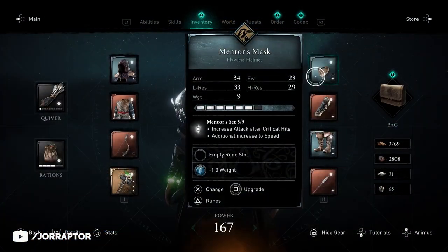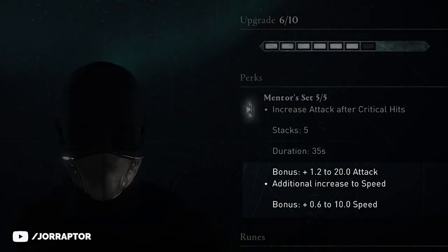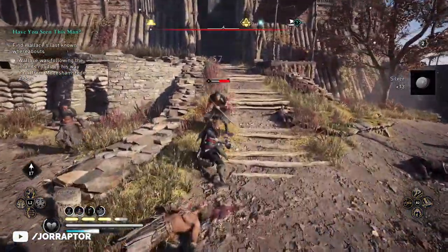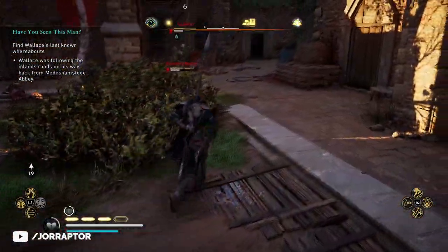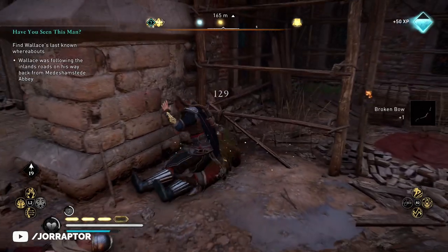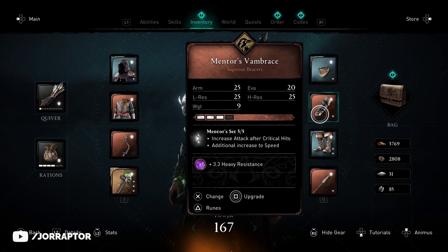The Mentor's set bonus is enhanced with the full set — scoring a crit also grants up to 10 extra speed for five critical hits, which is quite nice. The armor is lightweight so you're already moving quickly, and with a spear in the offhand to grab enemies and the mace being super fast, it's a ton of fun. Let's find the rest of the set.